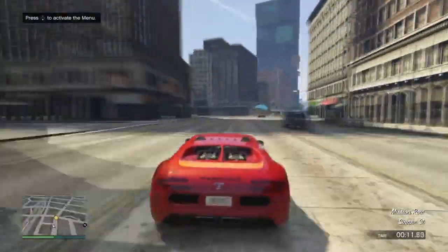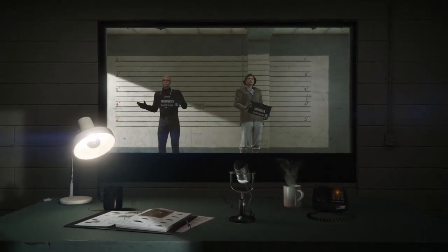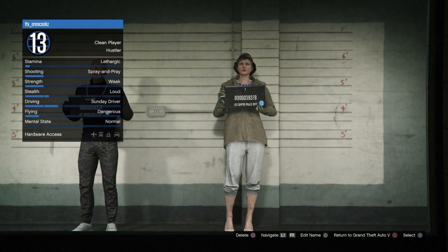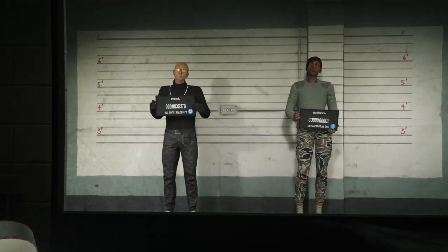Once you've done that, click OK on the black screen. Hit the pause menu, go to Online, and go to Choose Characters — do not start up a GTA 5 Online session, only go to Choose Characters. When you're there, delete your female character — do not delete your main one. It's going to ask you to type 'delete', so do that. Then make sure to hit Circle on PlayStation or B on Xbox to go to Play GTA 5 Online — do not click X or A on your character because it will take you to a session and mess up the glitch.